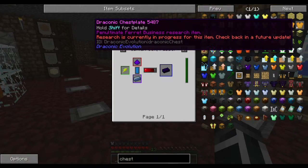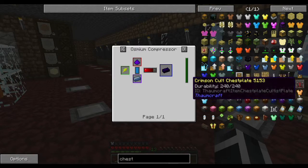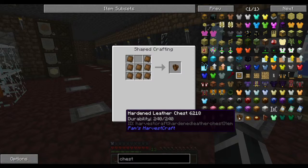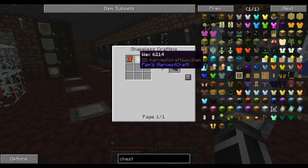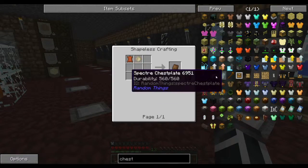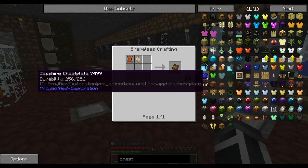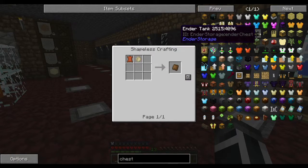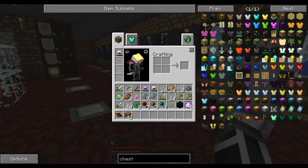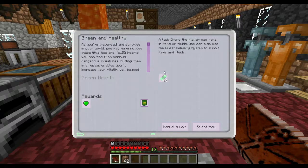We may have to stick with iron for now. There's the Draconic chest — but it says 'Ferret Business research item, research is currently in progress, check back in a future update.' There's also flux infused simple jetpack, and hardened leather — to make hardened leather you need wax and leather, that ain't happening anytime soon. Sapphire armor from Project Red — I can't find sapphire to save my life. This is truly difficult to figure out what we're going to do, and the armory shop only gives us hearts that cost 150 coins.